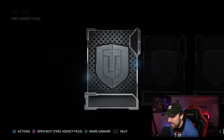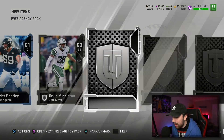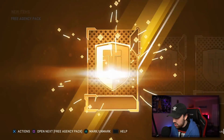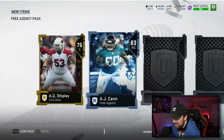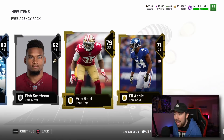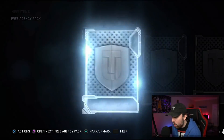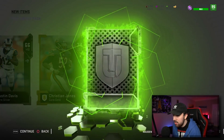These packs are not looking good — big yikes. I wanted to rip them to talk a little about free agency, and also so you guys can see how they are. I feel like I've pulled AJ Can like five times. I got an 89 overall — I want to say it was Latavius Murray — and another Jordan Phillips. I feel like I've pulled Jordan Phillips a million times.